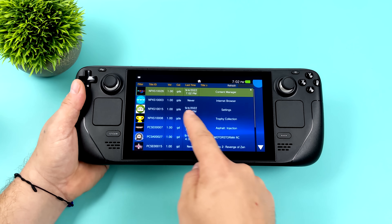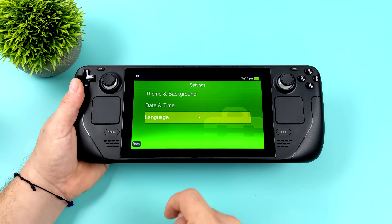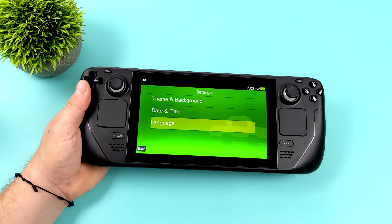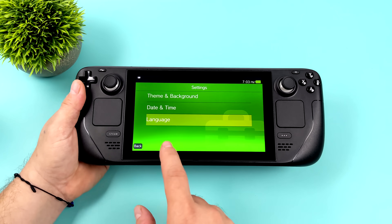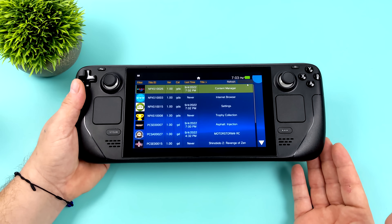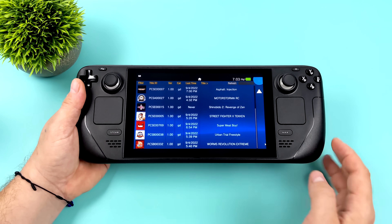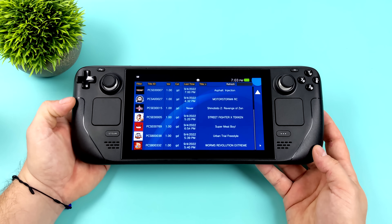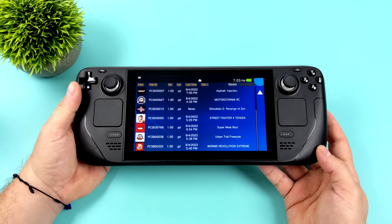I've been trying to test out a bunch of games on this unit, and everything I've been testing is on their playable list. I think a lot of this is actually coming down to the AMD drivers, because some of these games get into the menu and then crash out when starting a game, or as soon as the first cutscene or level loads everything crashes. I've spent a few hours trying to get some of these games to work, but I really do think a lot of this comes down to the AMD GPU driver they're using on the Steam Deck right now.